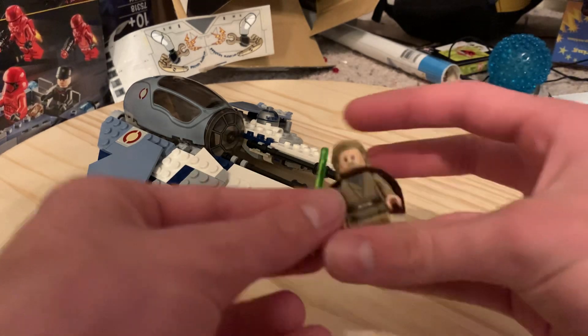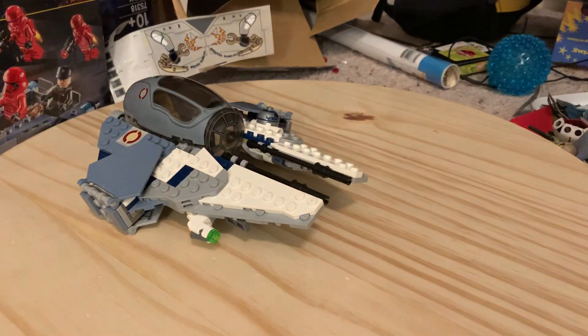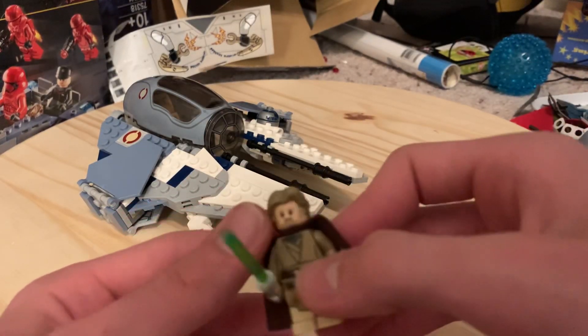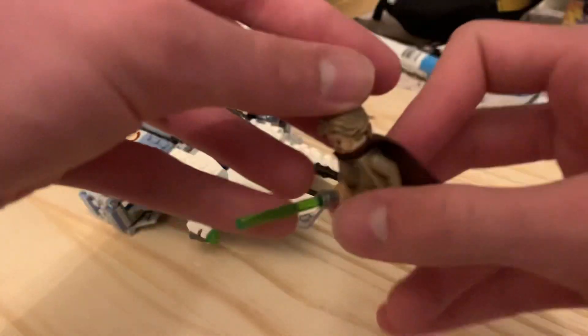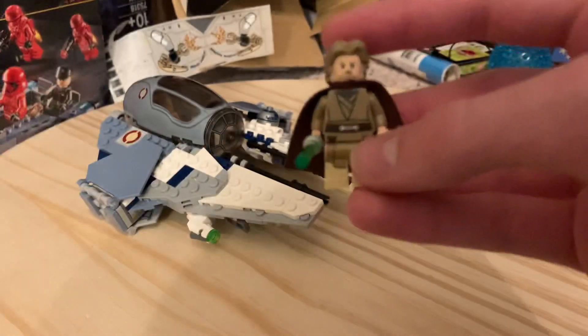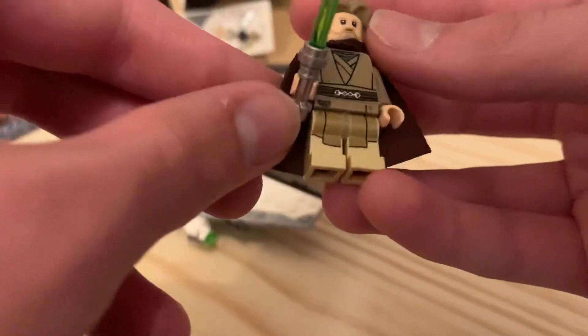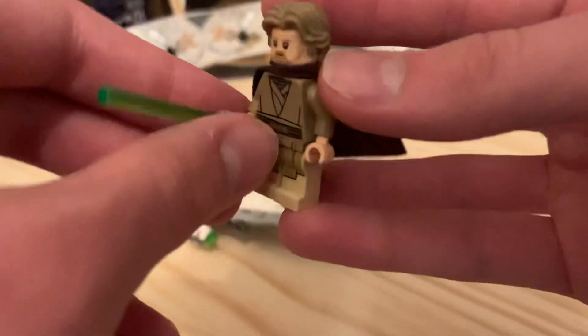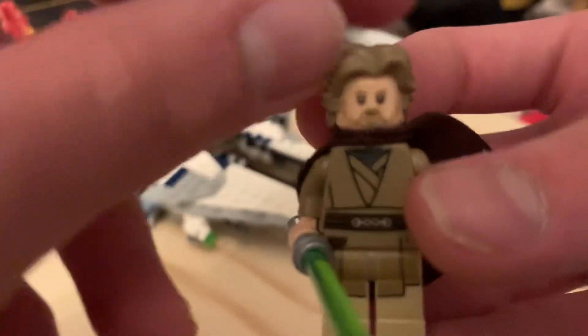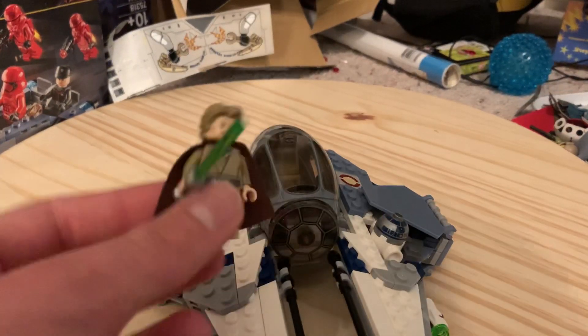Here's Luke in his Jedi robes. I'm actually wanting to use this hair piece — the Han Solo hair piece in tan, which I recently got. He's got Luminara's cape from the Turbo Tank set — the super smooth cape — and I believe that's Even Piell's torso. The legs are from Aayla Secura, and he's got Luke's sequel trilogy face. Like most interceptor sets, it only comes with the pilot and droid.